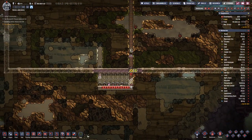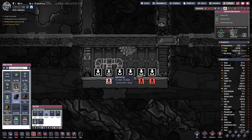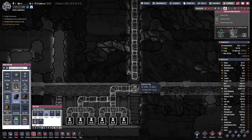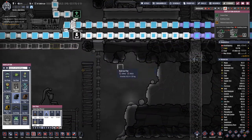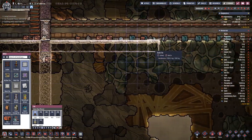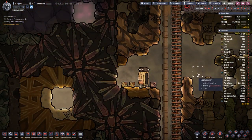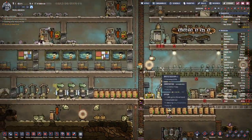Here we need power and we need oxygen. Let's do the oxygen first — that's probably the easiest thing. Come down here, maybe this way. And then we probably need to put a floor in. Let's add the oil supply network to the device and then bring that through.